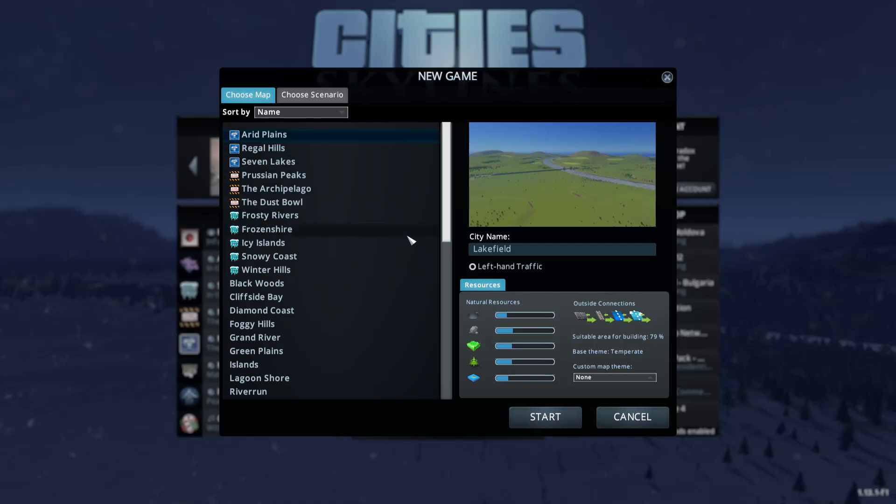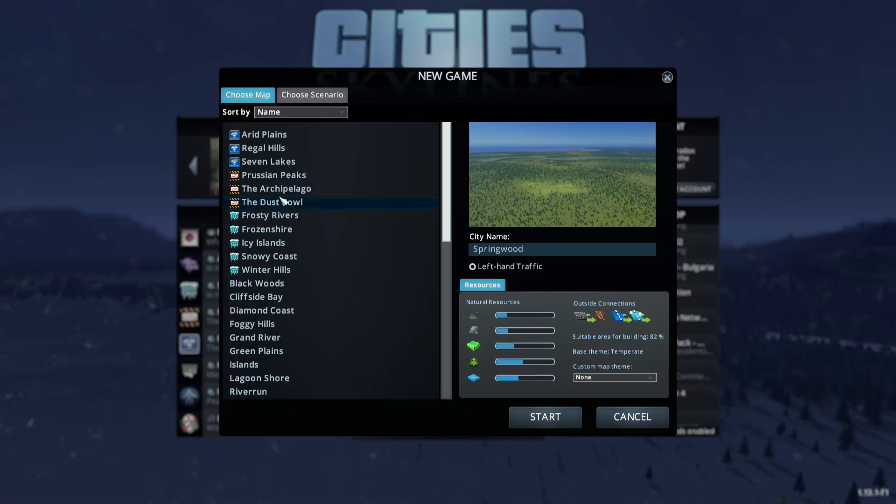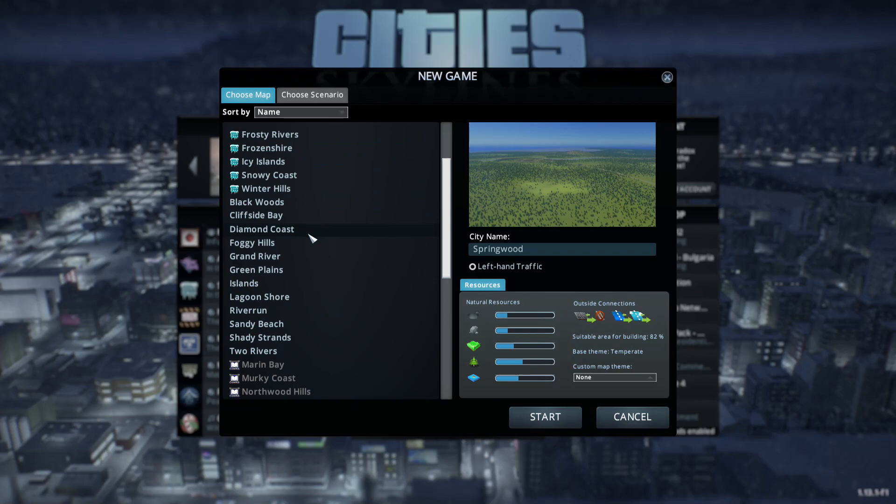Arid Plains - that's what it was. I kind of like the map but we could try something else. The archipelago would be a pain. The Dust Bowl actually looks like it has a large amount of area, but it is a disasters map - so are we asking for trouble here? Let's just see what this one looks like.